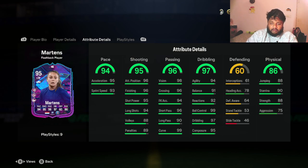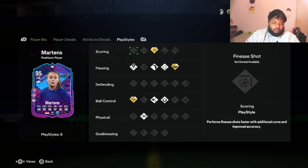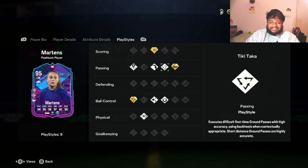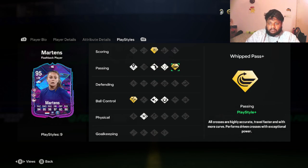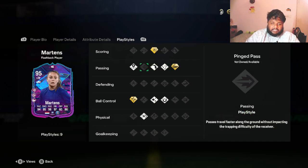Her dribbling stats are really good too — 97 dribbling and 99 ball control, with 94 agility. She has 98 vision under passing, and 90 stamina is okay — I'll happily take that. She also has 95 composure.